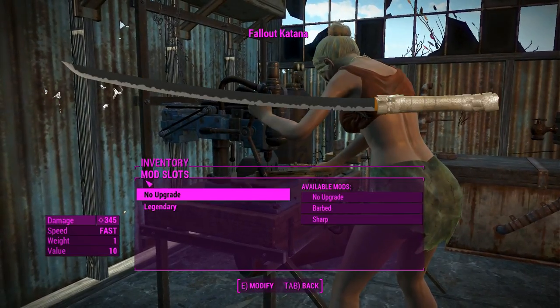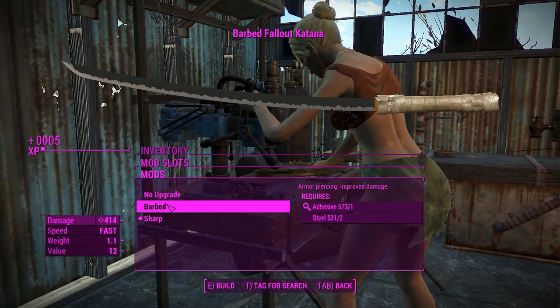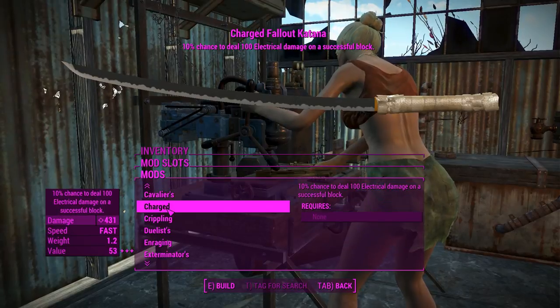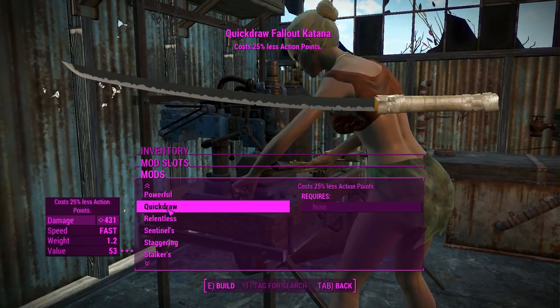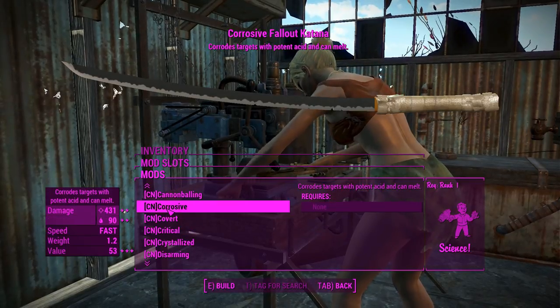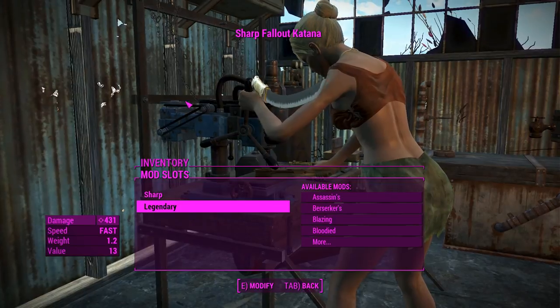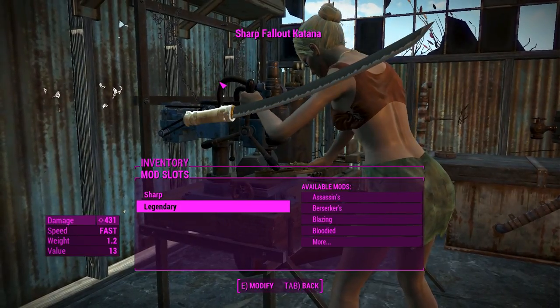Getting into the upgrades, there's not really all that much — just a barbed and sharp upgrade for better damage, and a legendary effect if you feel like it, which would be very useful in making this thing a lot stronger. We'll leave it as non-legendary and get into Gunner's Plaza.